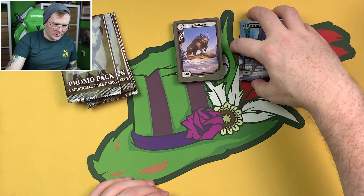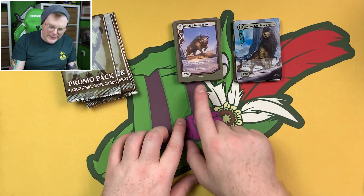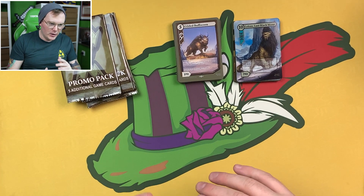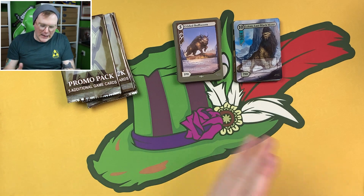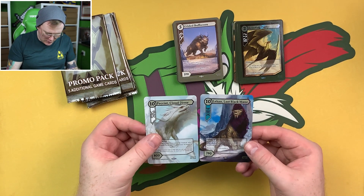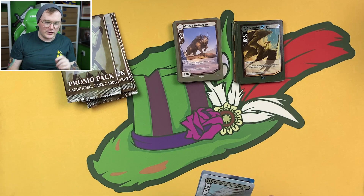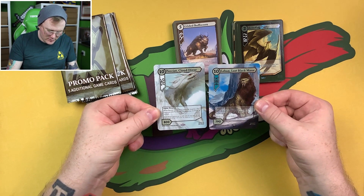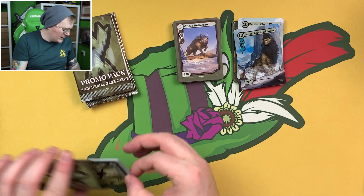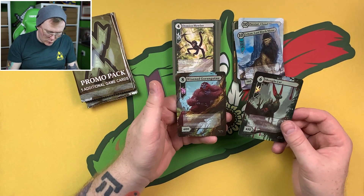I just double checked on the Discord, and it seems that the number of scratches is the rarity. In proper packs whenever they come out, different numbers of scratches will be the rarity of the cards. Straight from the creator of the game: one scratch is common, two is uncommon, three is rare, and any higher than that is like a higher tier. In a pack you get three cards with one scratch, three with two, one with three, and another with three to five. So this is like one of the higher ones you could find in packs — two four-scratch cards! That is great. Then we have a two-scratch mongol cat and a three-scratch wizened gorangutan.